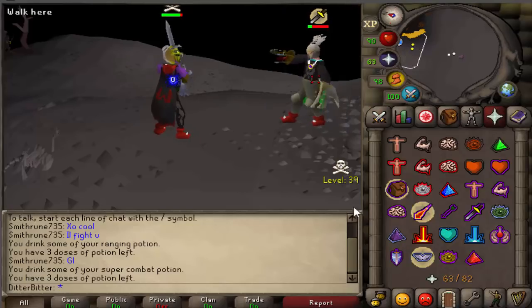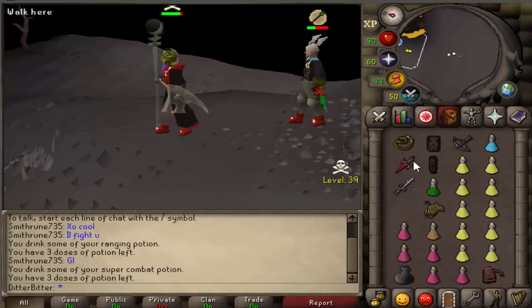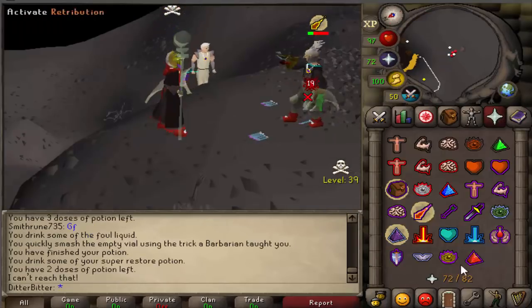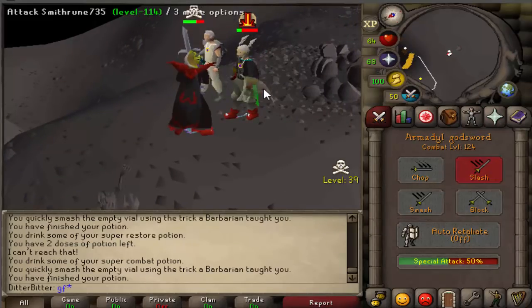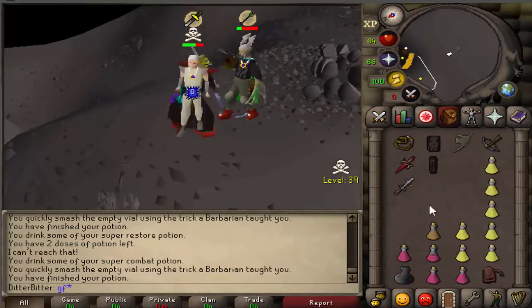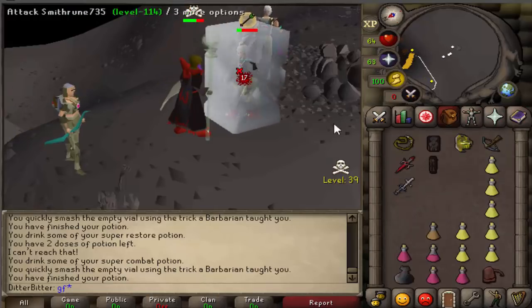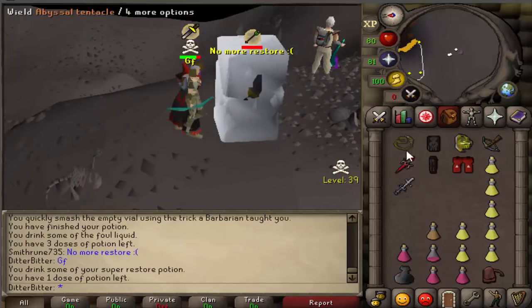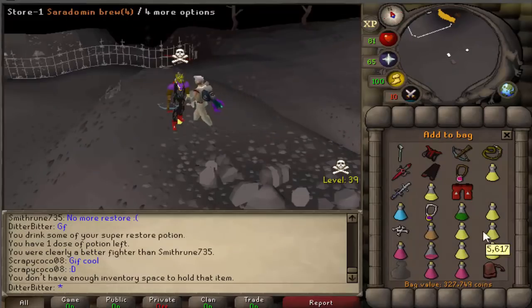I popped off an early spec but he got his prayer on, which was unfortunate. He looked like a really big noob - he had dragon gloves and everything, so maybe it was a bait, but it turns out it wasn't. He actually got me down four brews. When he's out of food I catch the last freeze and he's out of restores, so we take him out with a 30 barrage and still get 300k in the looting bag even though he's unskulled.